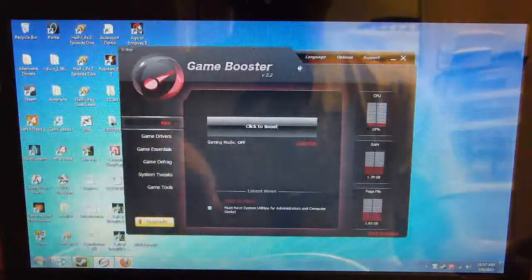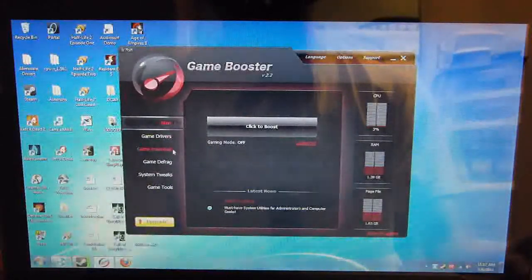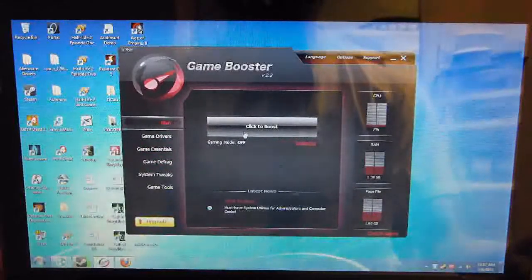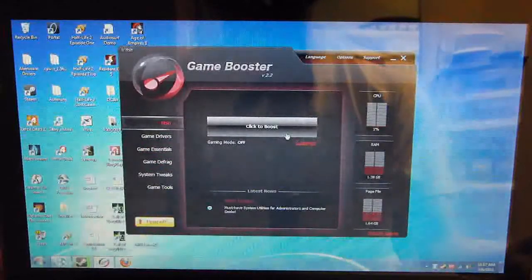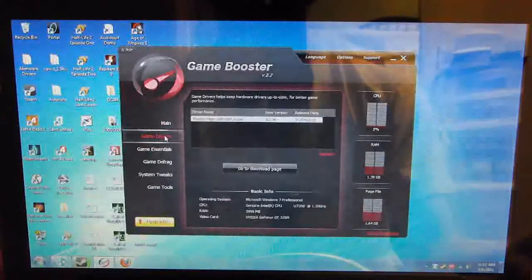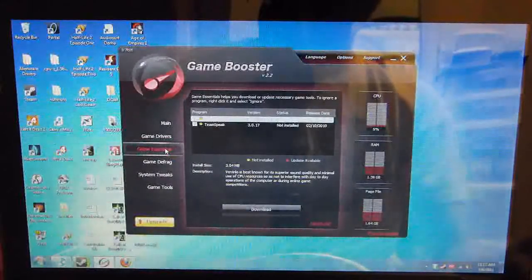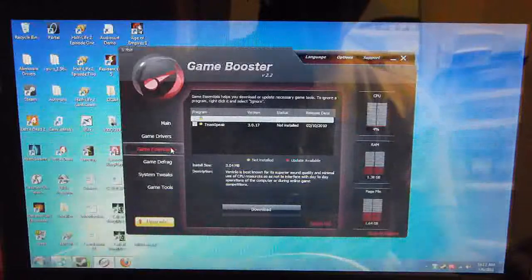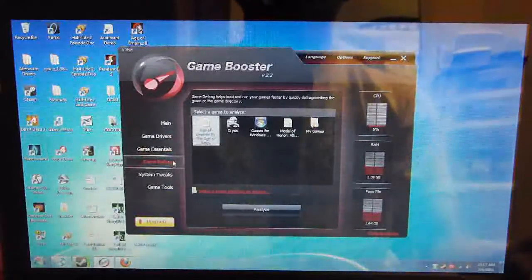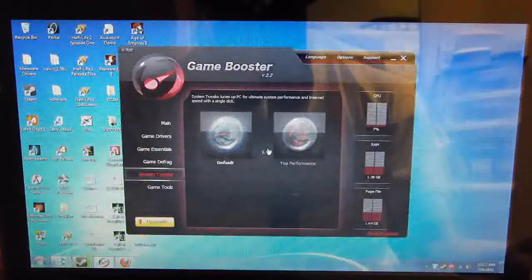you will install a program that looks like this. If you don't feel like changing any other settings, the easiest thing to do is just click to boost, and that's all you have to do to increase your game performance. It has other things such as telling you if your driver is updated, programs that are essential to your games like TeamSpeak and Ventrilo, and it can defrag your games for faster loading times. It also has other system tweaks.